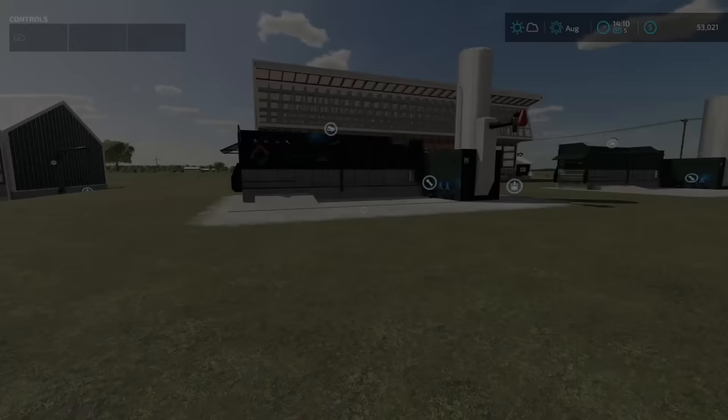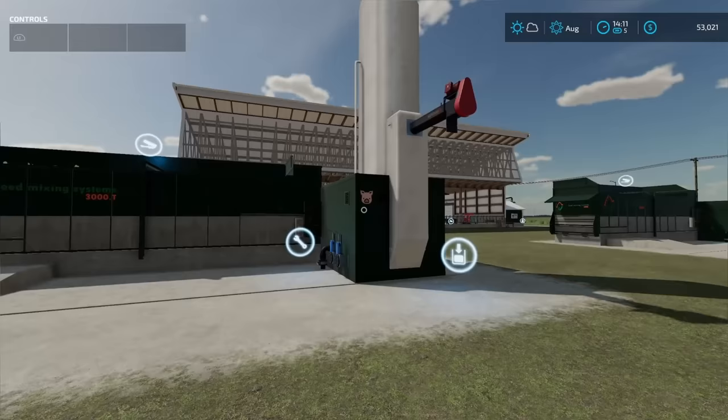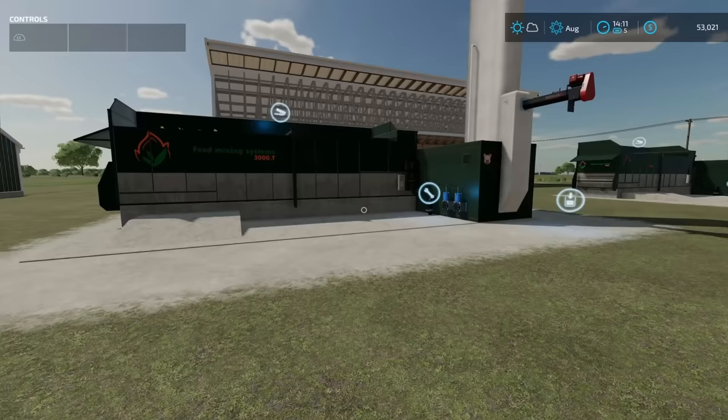I just want to say I'm not trying to bash on this mod — the Feed Mixing Plants XXL by DS Power. They're awesome mods. I love the concept: put your stuff in, you've got an auger right here. The name is just confusing to me. If you could maybe update the volumes a little bit, I think it would be a great mod. It's more of an ease thing than anything else — I wouldn't want to load up half a million liters of pig food using 500 pallets.